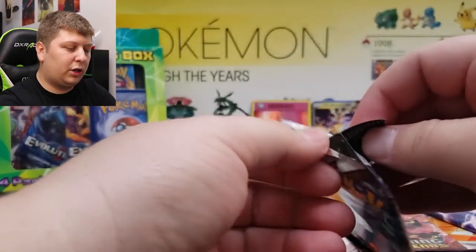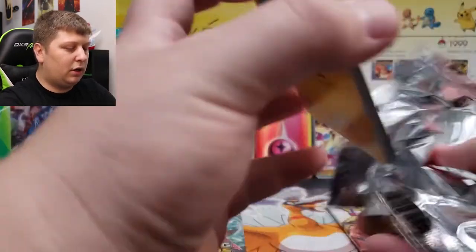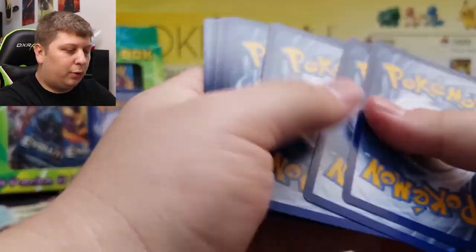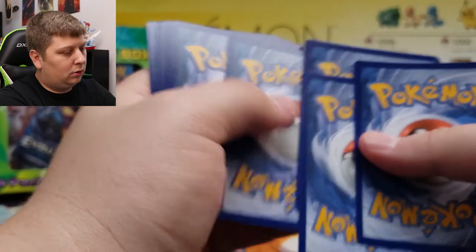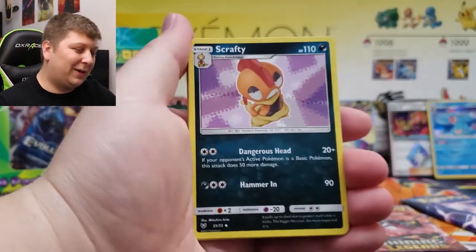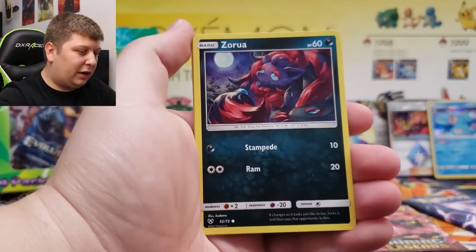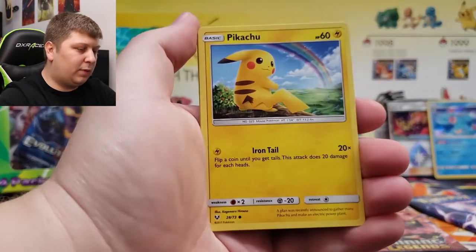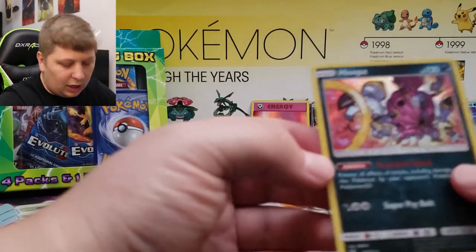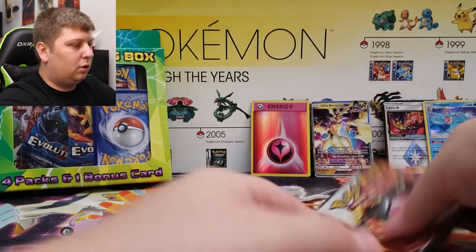I've got several Shining Legends cards at PSA right now — all the Mewtwo's from this set, every single one, is at PSA currently. I had that incredible run where I pulled them all in about 20 packs. Here we go — Fighting Energy, DCE, Great Ball, Zekrom, Pikachu, Electrode, and a Hoopa. All the ones in Shining Legends are holo.